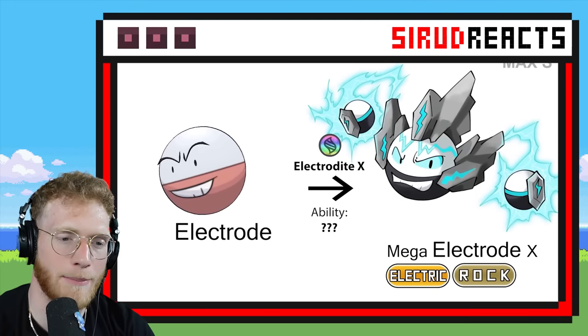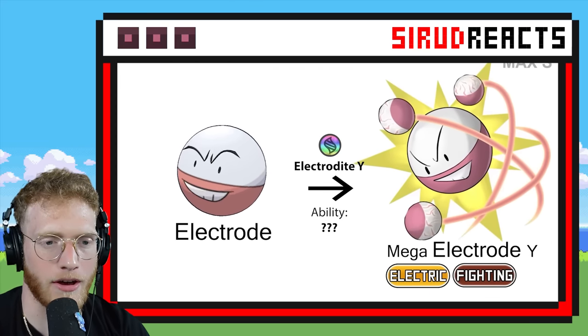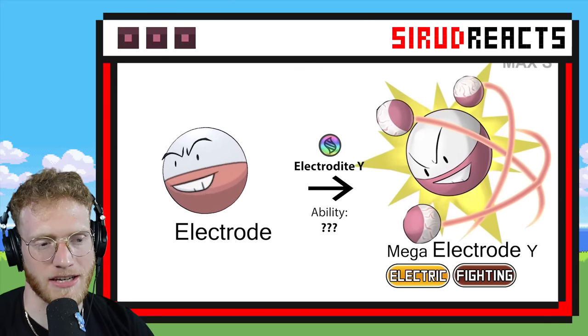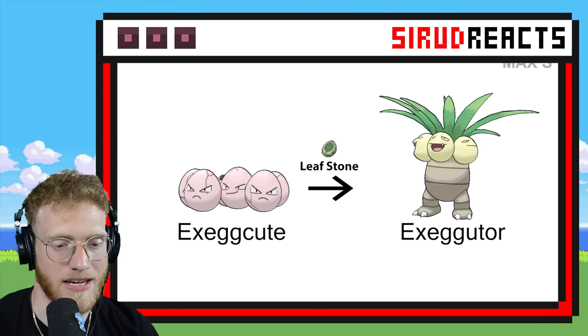Mega Voltorb — please be a Master Ball. Not what I was expecting, but very, very cool. I want him to make a Master Ball though. I feel like this should be Psychic type — Electric Psychic. Very cool though; it's got other Pokéballs floating around him. I would like it to be a Master Ball — that'd be sick.